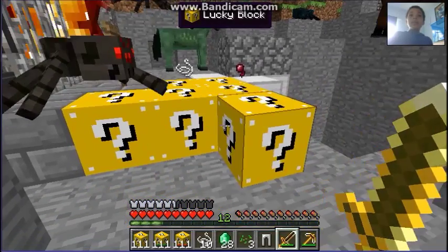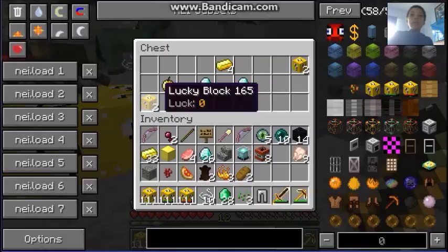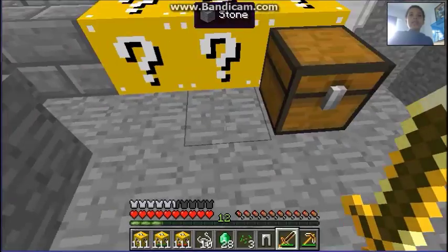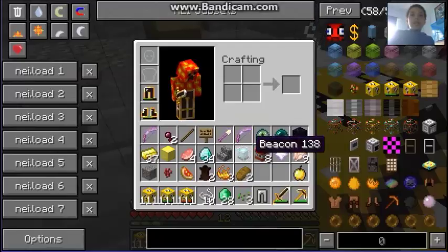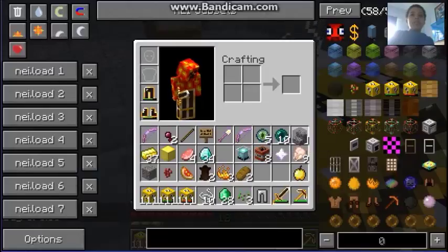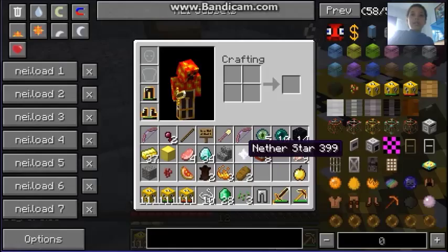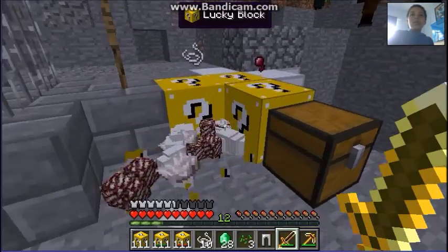TNT — lovely, blowing things up! A chest with more lucky blocks, gold ingots, diamonds, and a golden apple. Excellent! You don't need a beacon anymore — and a lovely sparkly nether star, fresh from a wither. Lucky block quartz!